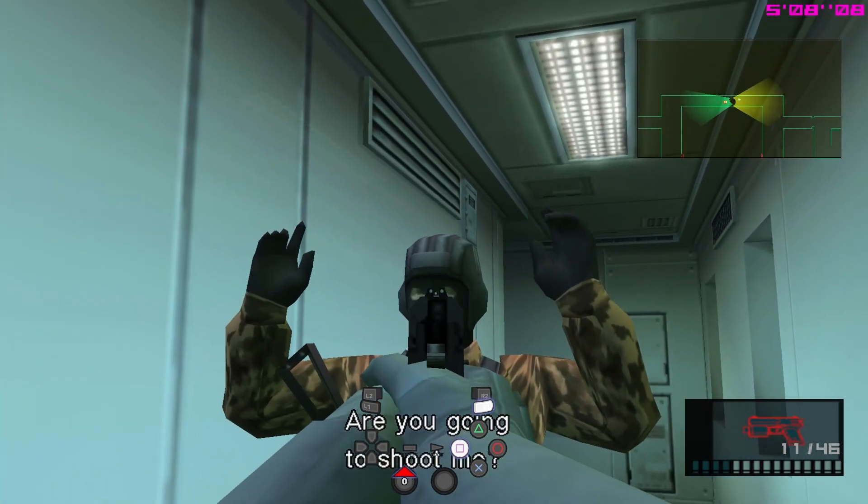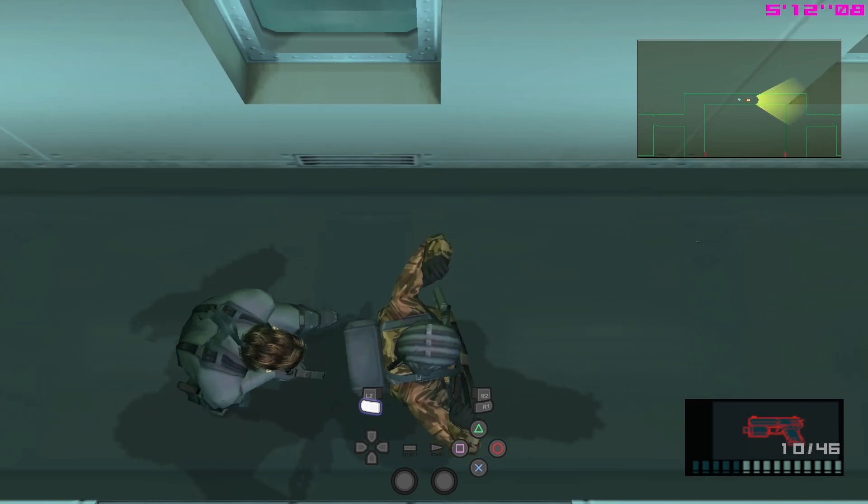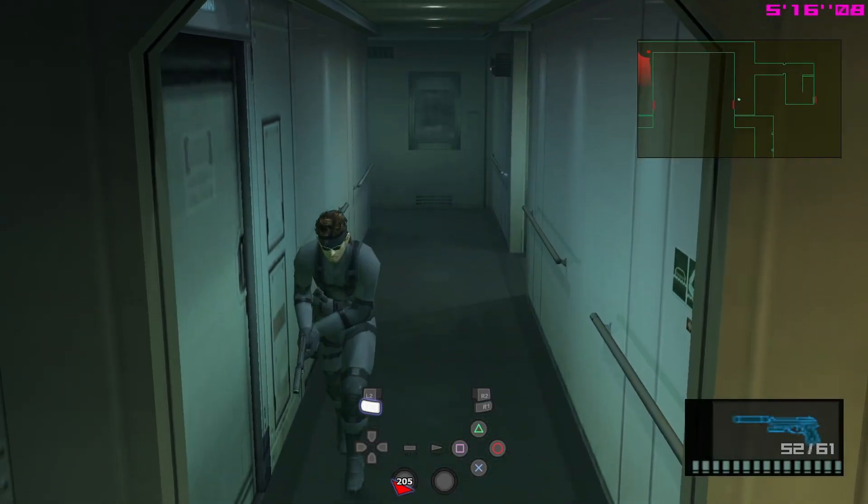Hold him up, shoot over his head, and then you can walk behind him — you do have enough time to get through the door before he starts calling in. Switch to the M9 before you leave.